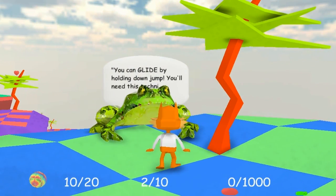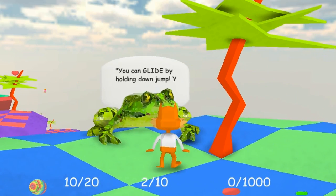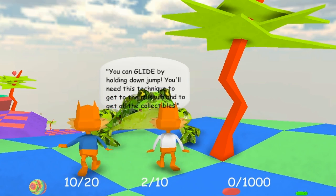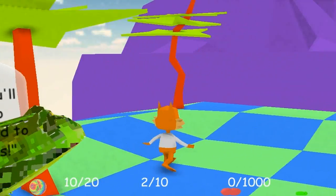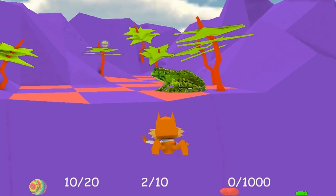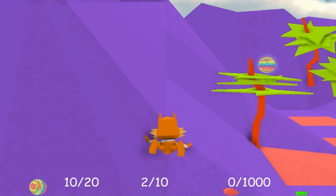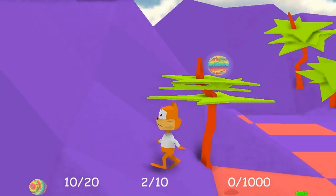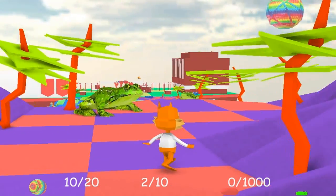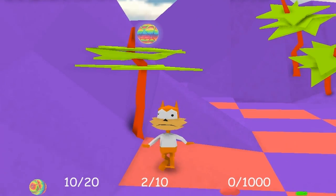You can glide by holding down jump — you'll need this technique to get to the museum and to get all the collectibles. Okay, so far I think we're doing fairly okay, except I missed that very obvious collectible right there. I'll see if I can make my way back over. It seems that Mr. Cat here has no trouble climbing up sheer cliff faces, I guess due to his incredible dexterity and nimble paws or something — I mean, he is a cat, so he can use his scratch cat abilities and climb up walls.